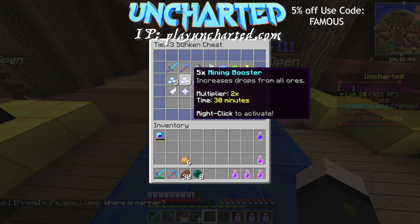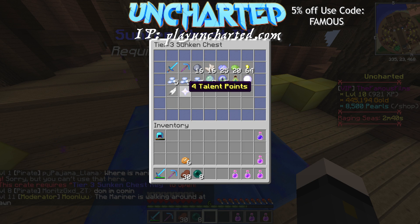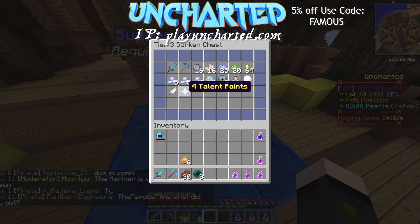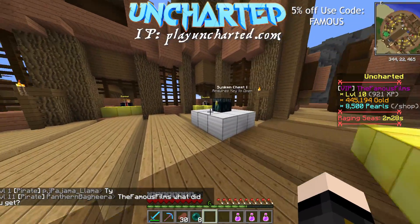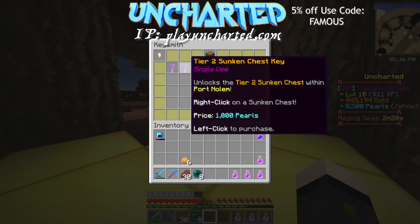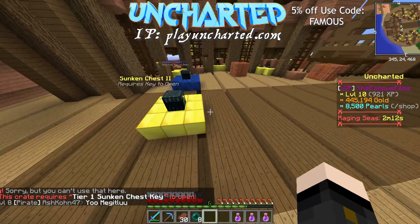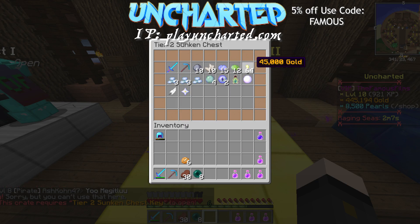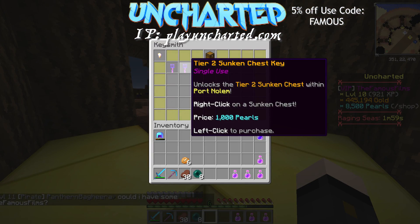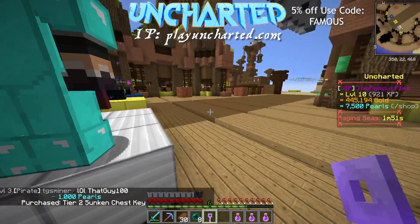You can even get five farm boosters and talent points from sunken chest three, which is incredible. I'm going to buy one just for fun. I think I'll spend 1,000 pearls on the tier two sunken chest since the tier three costs 2,000 and I don't really feel like spending that many. So we're going to buy one right now and see what we get.